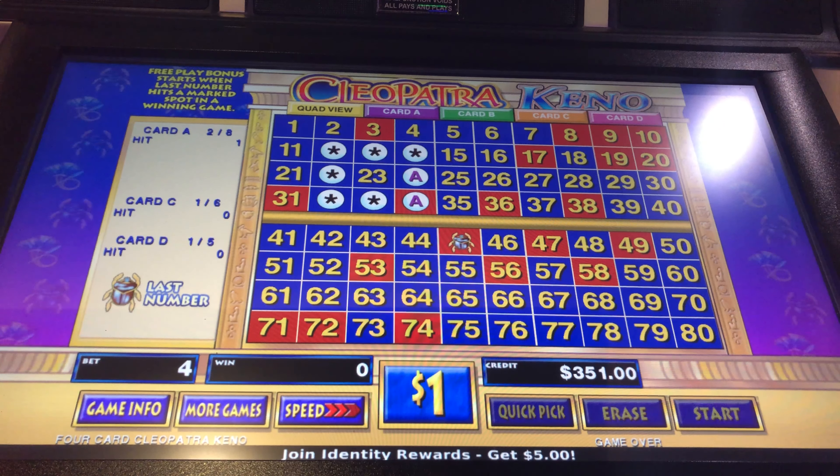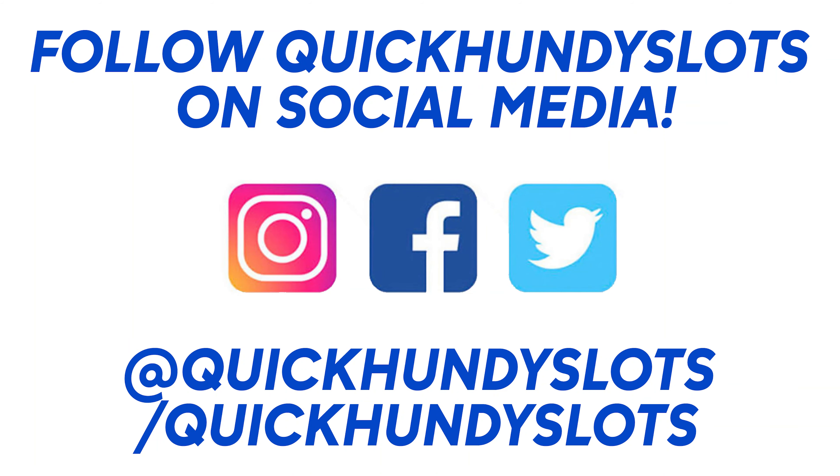Cleo coming through — first spin bonus. So that was a perfect example of the overlay strategy at work — the potential of the overlay. You can catch the bonus on all four cards.